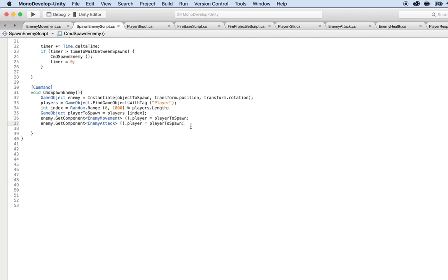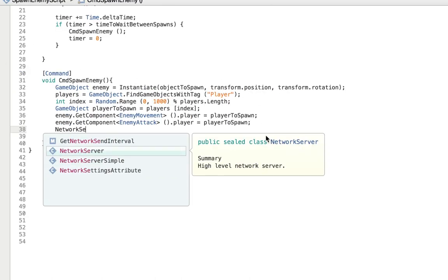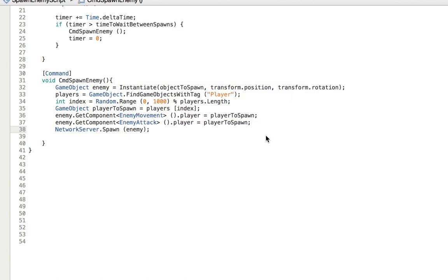Next we want to tell the server to spawn this object using NetworkServer.Spawn, passing in the enemy. I also notice I named a variable playerToSpawn which is confusing — that's actually the player to attack, not to spawn. So I'll rename it to playerToAttack to be clear: this is the enemy to spawn, and this is the player that will be attacked by the enemy.